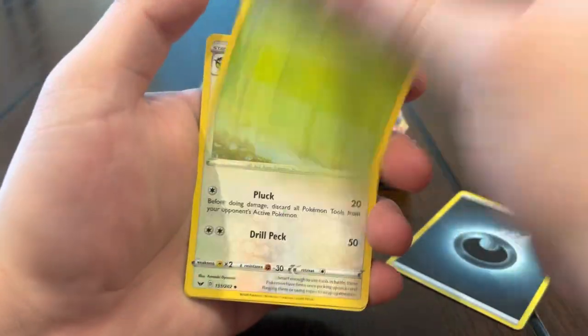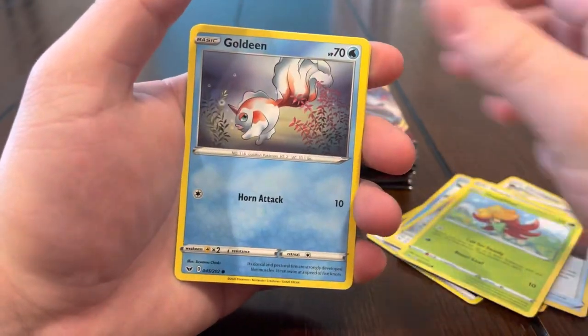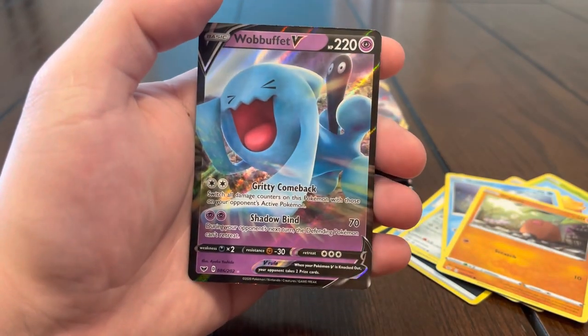Darkness energy, Dottler, Corvisquire, Great Ball, Snom, Murkrow, Gossifleur, Goldeen, Diglett, Aurora Energy — reverse, and we got a Wabuffet V! Alright guys, next pack — we just got that Wabuffet V.